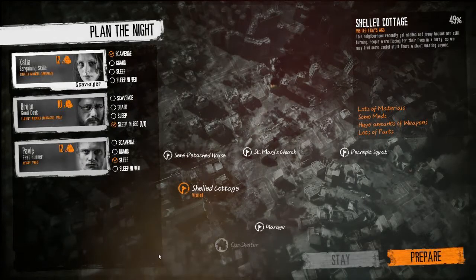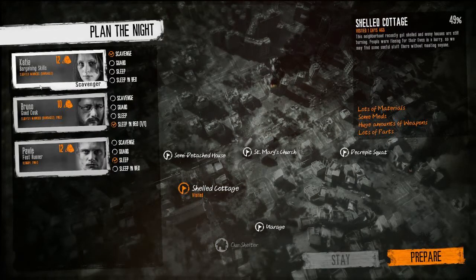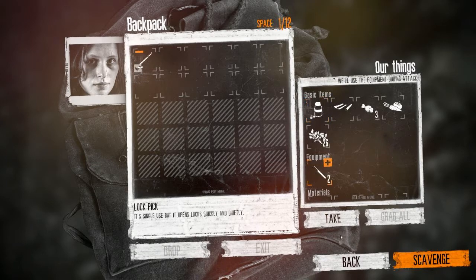Going into the next day — you're wounded, bandaged, and tired, so you're sleeping in the bed tonight. Pavel is going to guard, and she's going to scavenge. We're going back to the same place I've been going because I know it has useful stuff, and I'm taking the crowbar with me this time.